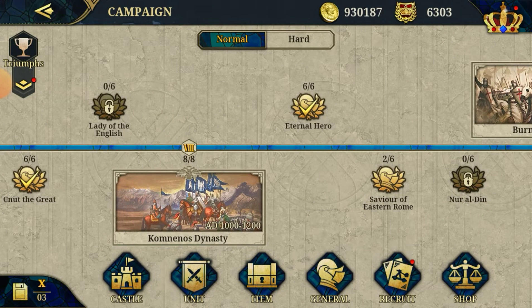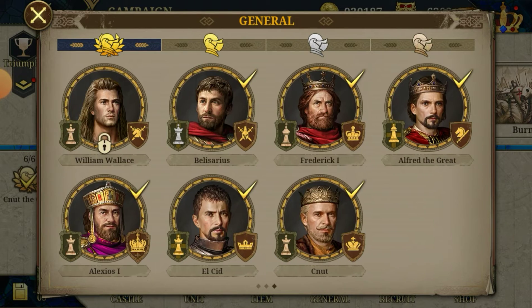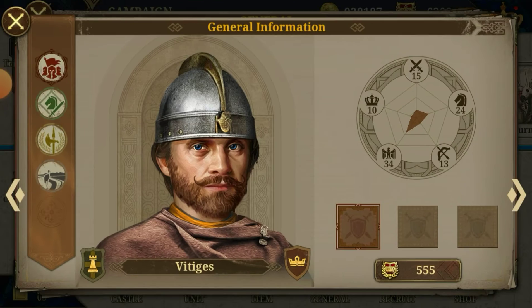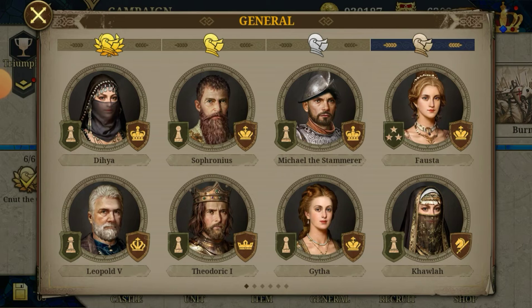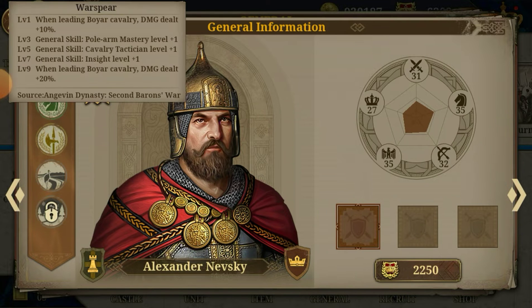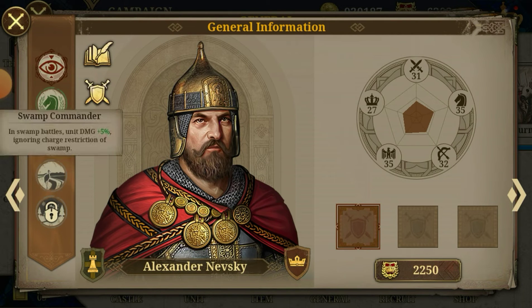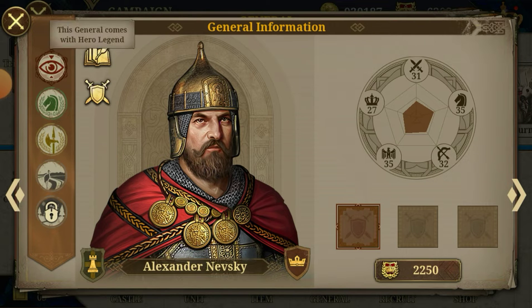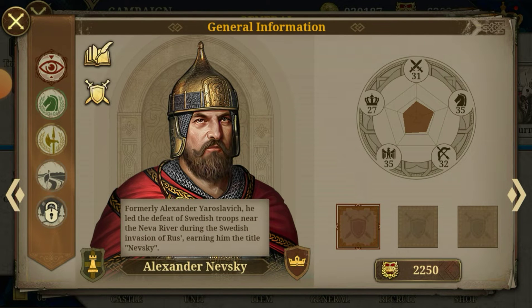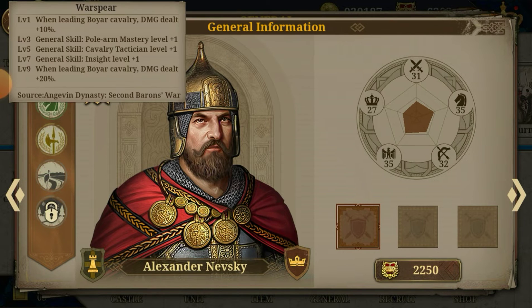Another very important thing: Generals. Some of the generals got a face update. As you can see, Alexios just got an update on his appearance. And the new general, Aleksandr Niebski — he comes with a special unit that's also new, Boyle Cavalry, a very good unit. If you manage to get Boyle Cavalry, definitely get Niebski. His skill set, I'm not too impressed by it. Comes with Hero Legend. If you got some spare medals, buy him. He's not a bad general — definitely get him if you get Boyle Cavalry.